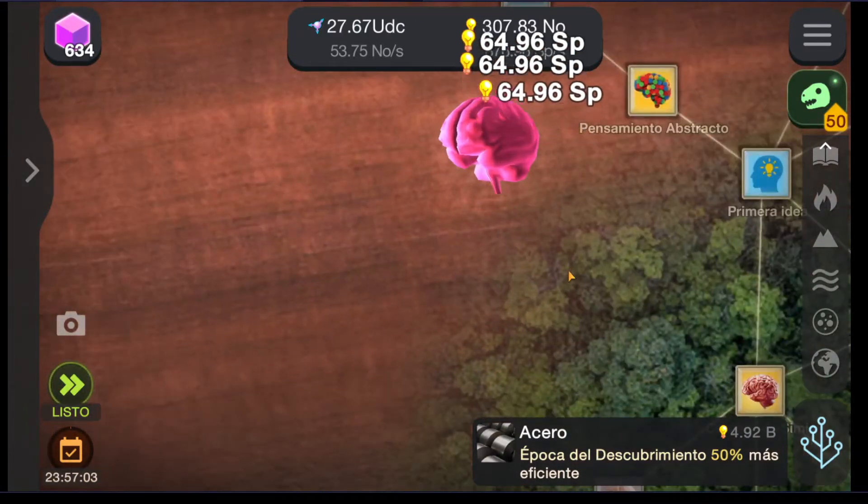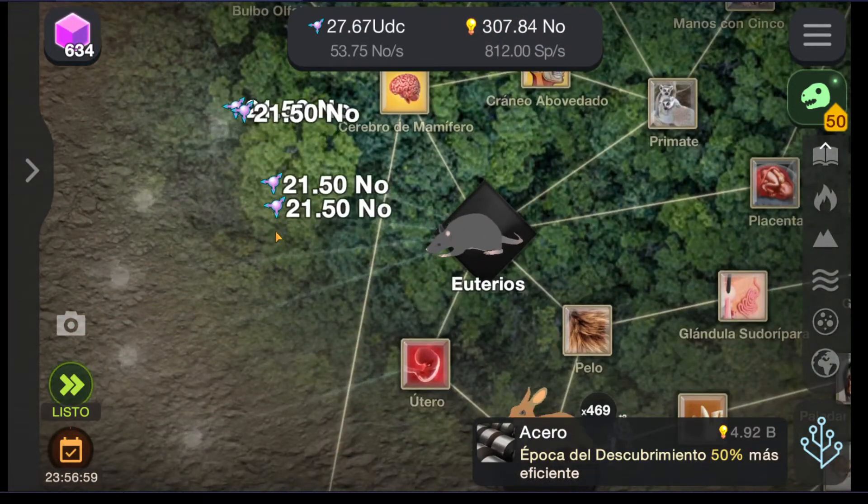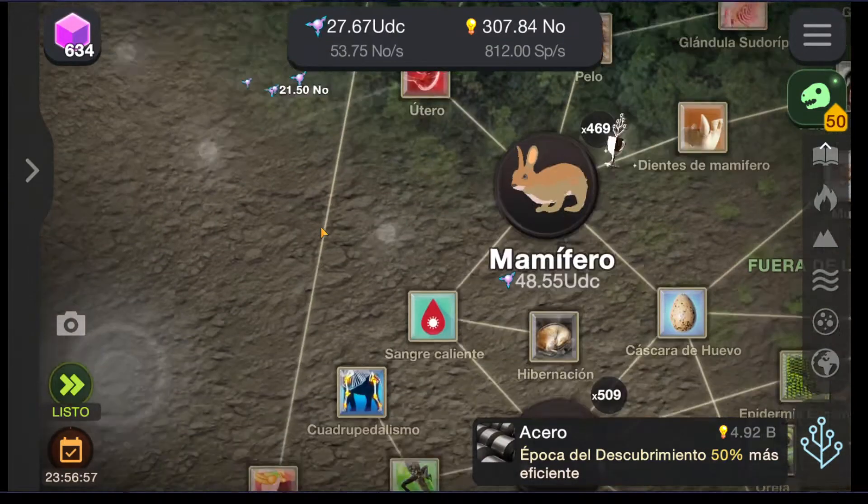So you have the currency of the ideas and then the entropy. Practically it is a clicker game.